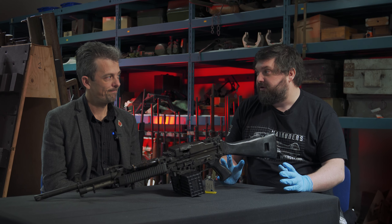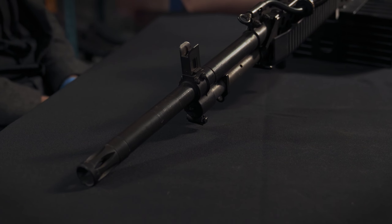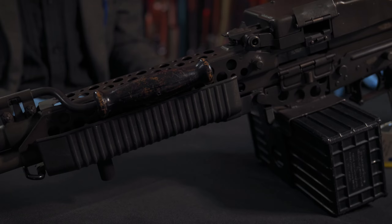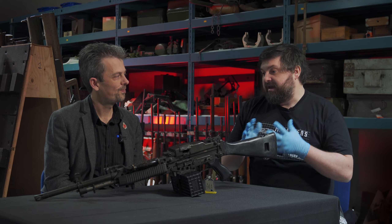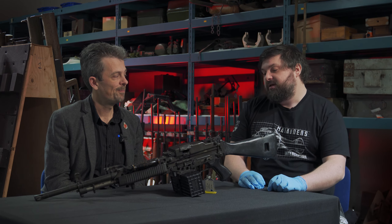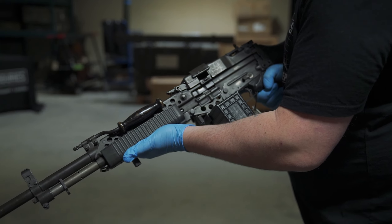So here we have the Stoner 63A — yeah, there's quite a bit of variety as you already know. We know it's an assault rifle but this is an LMG variant. The game draws a lot of inspiration from the Vietnam era, and we know this was trying to get into that phase of the army but ended up landing in a Navy SEAL capacity since the M16 just seemed to dominate. As I understand it, it's 5.56 and we have a gap in our armory for a 5.56 LMG — so this is why we're here.